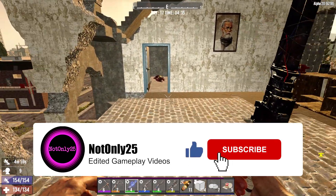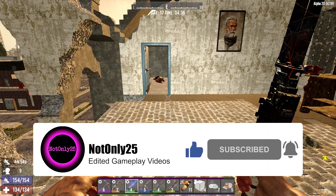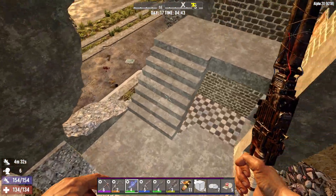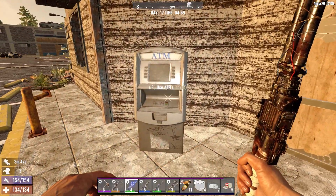We're hitting day 17 here in our gameplay series, but as I keep pointing out, we've got an auger, so I'm happy. I don't know what we're really going to do here while we wait for the trader to open his doors. Yeah, we're all clear and set and ready to go. Oh, here's one of those ATMs.